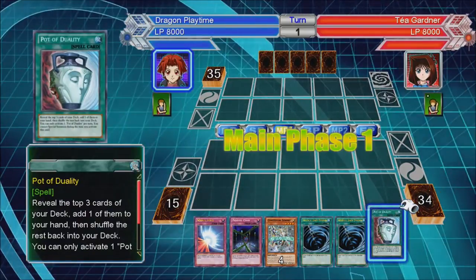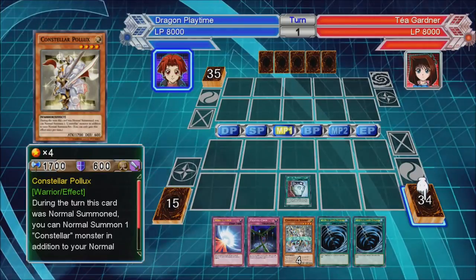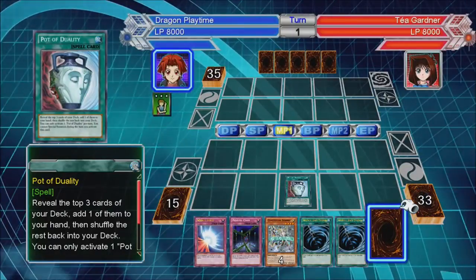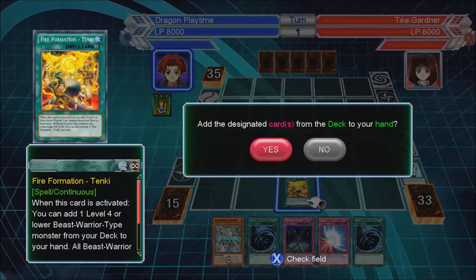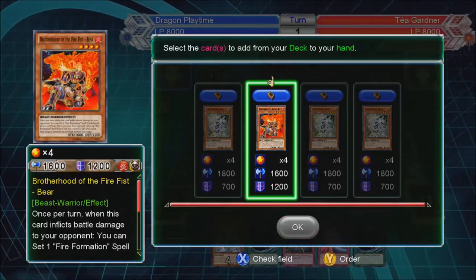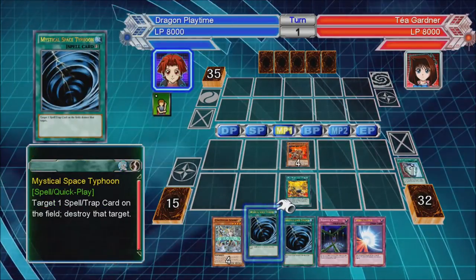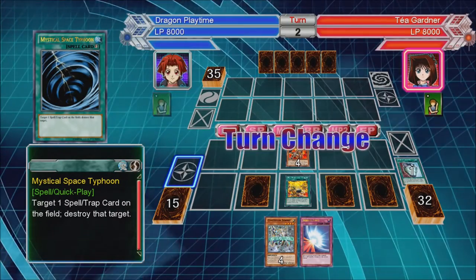Looking for — yeah, that's all right though. Not bad. Go Tenki. Now Chaos — up to twice per turn I can target a monster on the field. I find all the control over one, and I'm just going to go for my Bear.